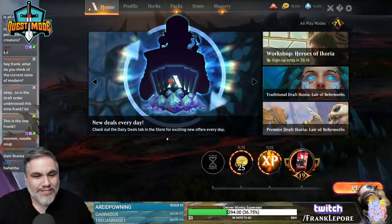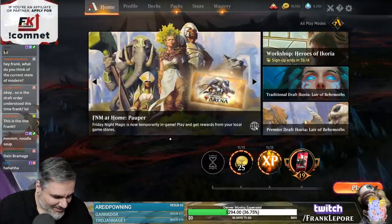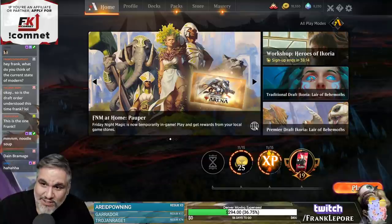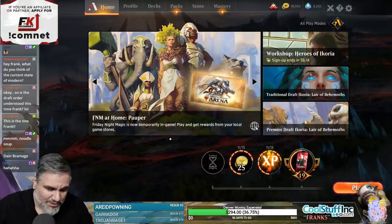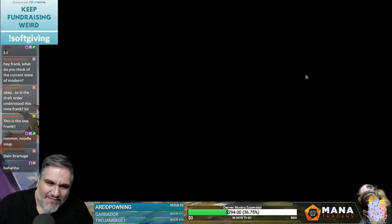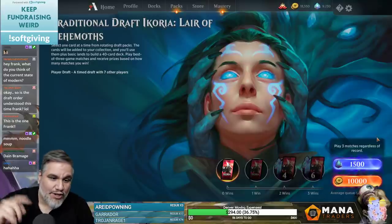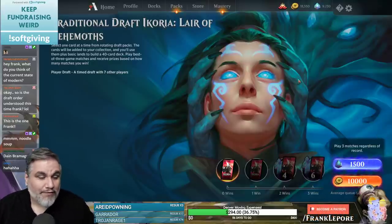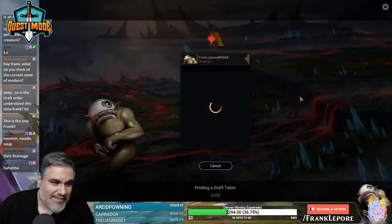Ladies and gentlemen, welcome back. We're doing another traditional draft in Ikoria: Lair of Behemoths — not the Behemoths, it's a small but relevant distinction. We're doing another stipulation courtesy of Taunos. The last one was drafting in Wuburg order if a card existed in that color. This time, I get to start on whatever color I like and then start the circle from there. So if I first pick a blue card, the next card will be black, etc. Let's try that out.